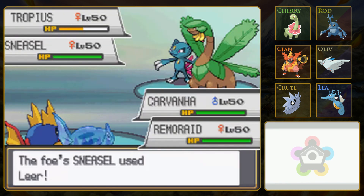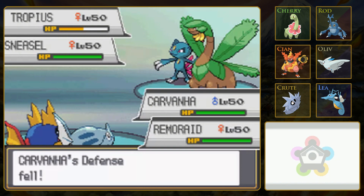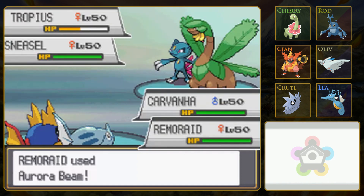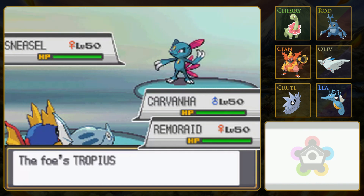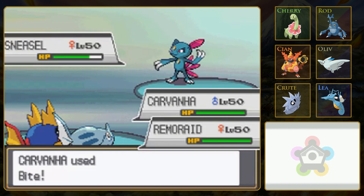All that, and Sneasel uses Leer - so that sucks, but Remoraid's stats are so low anyway. Oh, it affects both Pokémon. Interesting - that could actually make a difference. But this should be a one-hit knockout. It is doubly super effective - even with no... got a crit. I don't think I needed that. I'd be shocked if I did, especially because Remoraid seems to have decent stats there.